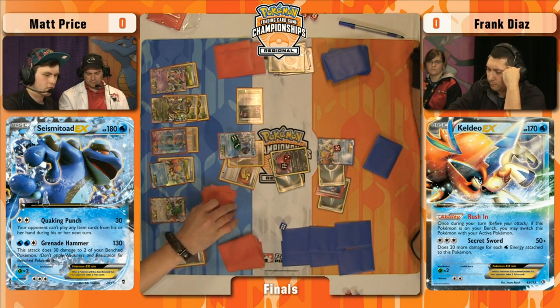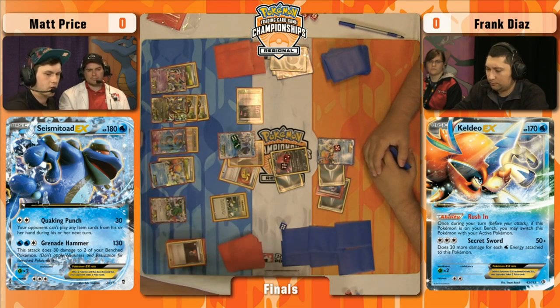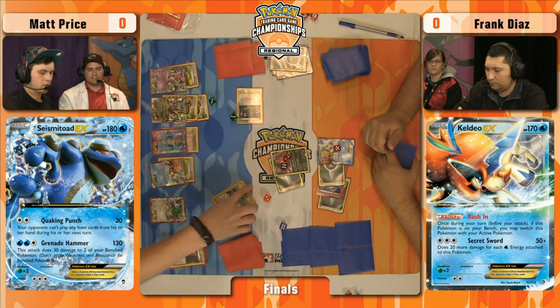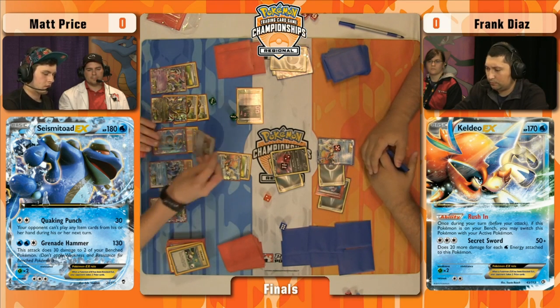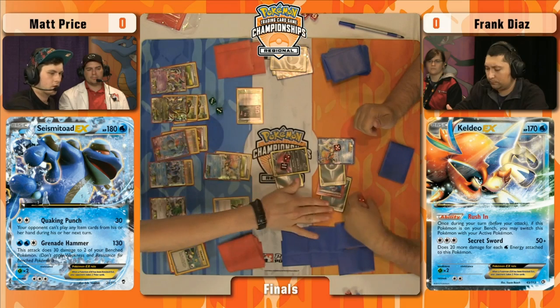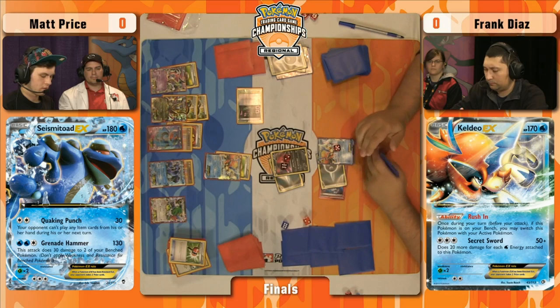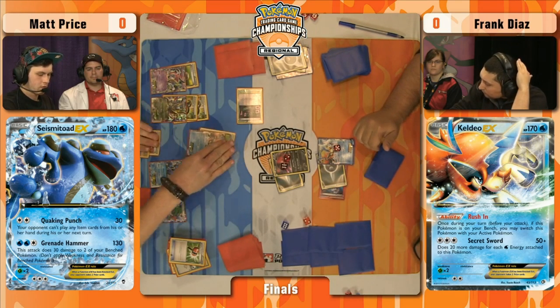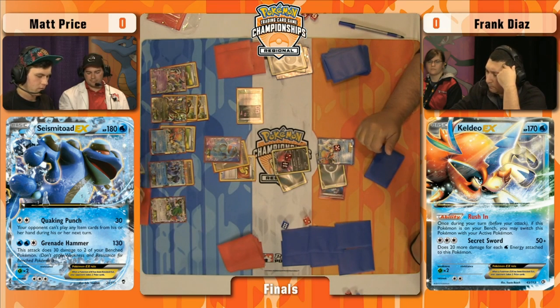Frank's going to do Oblivion Wing again — another 30 damage. Still struggling, hasn't drawn anything. He would have loved to get that Hoopa EX. Super Scoop Up and it's Heads! He can reset all the damage — picking up a Toad back in hand, throwing up a new one completely fresh, reattaching the Double. It's like none of that ever happened. Super Scoop Up is an incredibly good card with Seismitoad EX. We even see a Crushing Hammer to prevent any Secret Sword shenanigans.